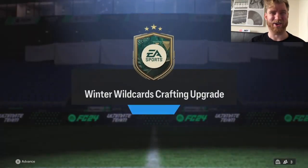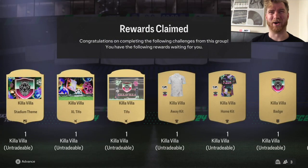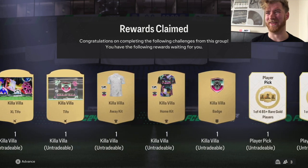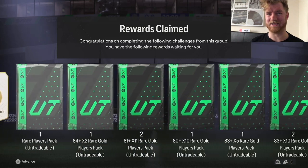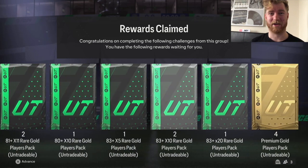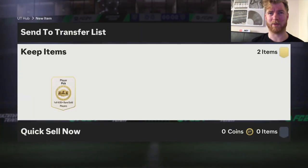Welcome to another FC24 video on the channel. We have finally done it — 150 completions of the winter wildcard crafting upgrade SPC. Just look at all of these picks, kits, and packs. One of 485, one of 383 — was it all worth it? Probably about 250k spent altogether. We're gonna go find out. Let's start off with these player picks.